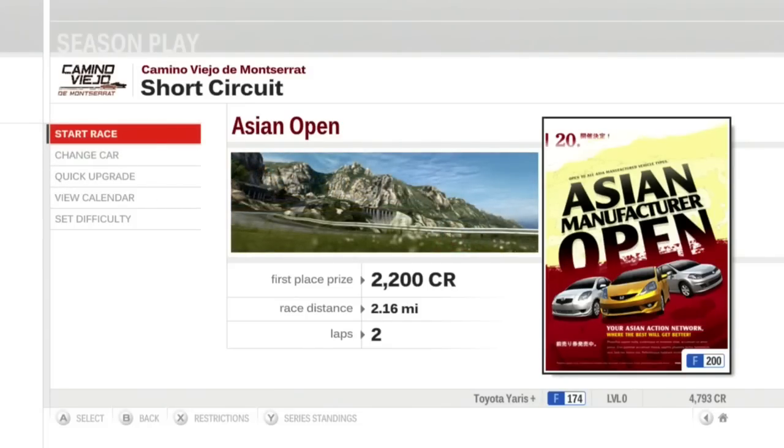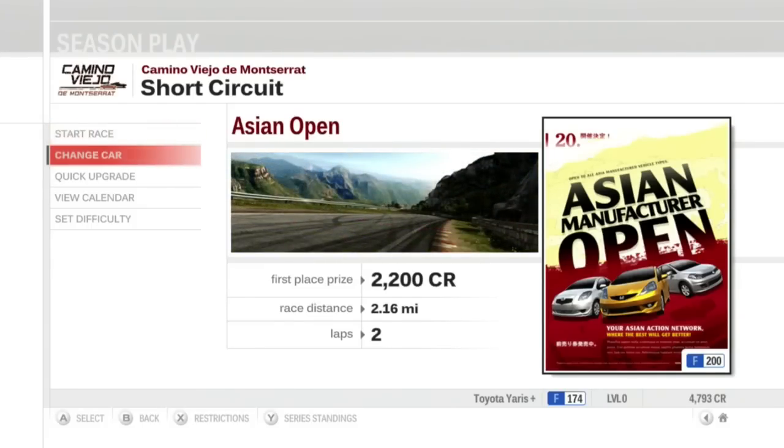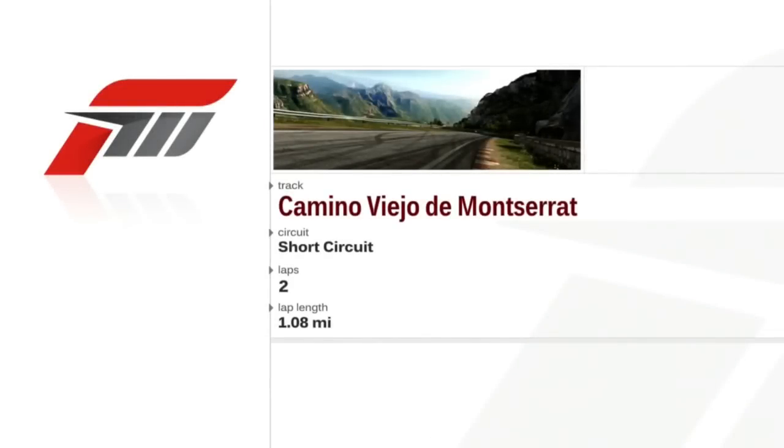Next race in the Asian Open — we're going to do Camino Veo, or Veo de Monstrat, which is the second of the three Spanish tracks right next to each other. I check the series standings — hey, I have the point lead. Let's go to our next race: two laps around the short circuit.